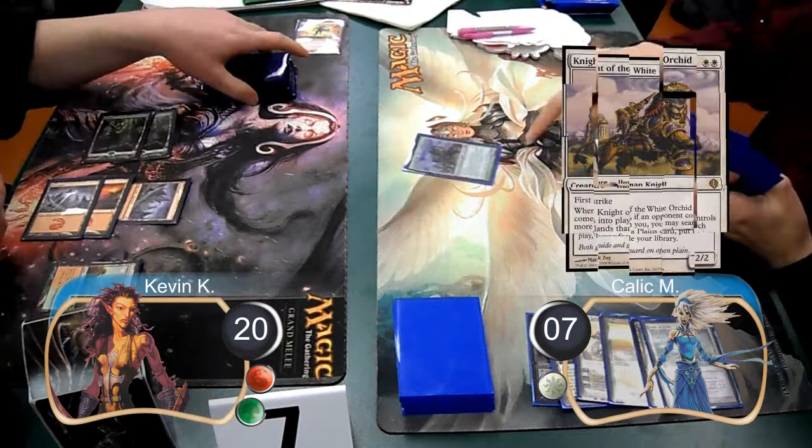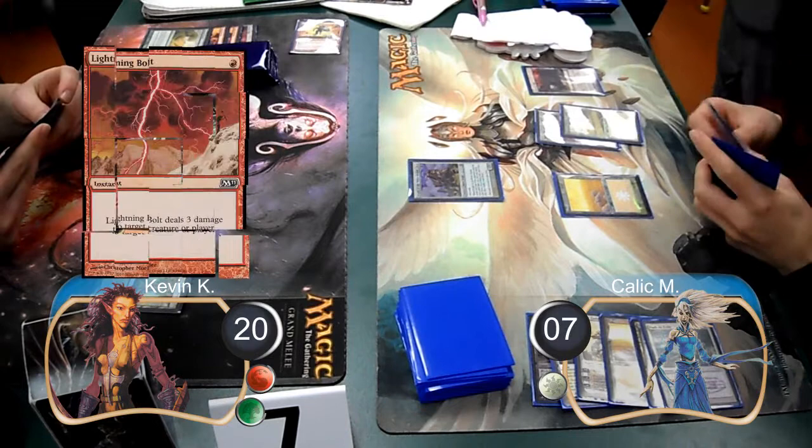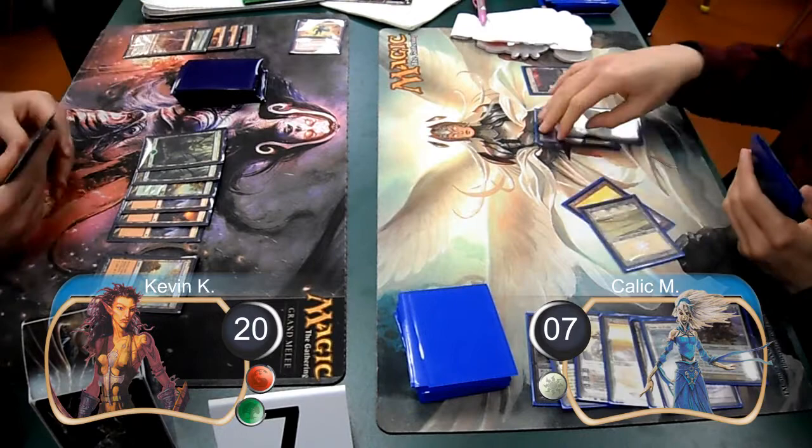Kallik then set down a second land and cast a knight of the white orchid, and was able to find himself a third land. I passed my next turn without playing anything new, and then Kallik set down a tectonic edge, and I used a lightning bolt to kill his knight. I set down a root-bound crag on my next turn and then passed again without playing any spells.